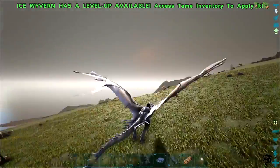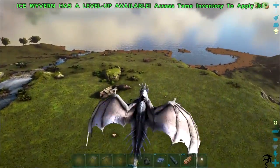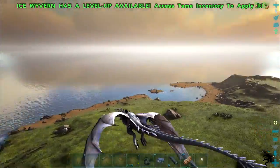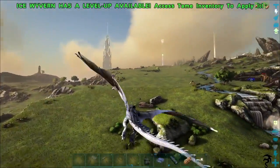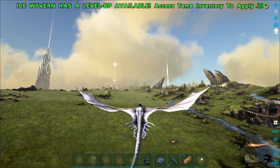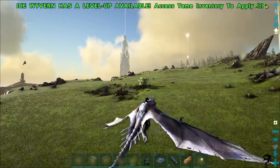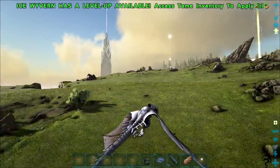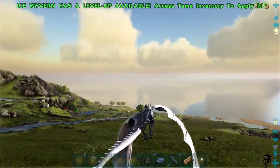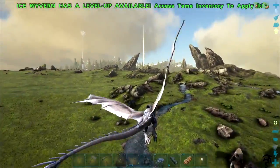I've been fiddling with my spawns again, trying to get everything to spawn in. We've been having some issues — the ice and poison griffins just aren't spawning like they should be, and some of the creatures from Extinction Core don't spawn right either. I did some fiddling with someone else's spawn stuff the other day and it went a little haywire — there were baddies everywhere, it was a little crazy.